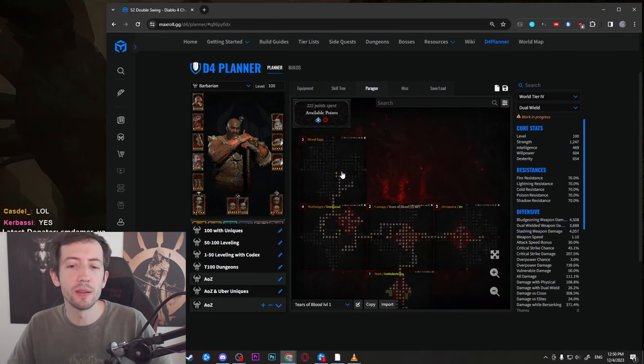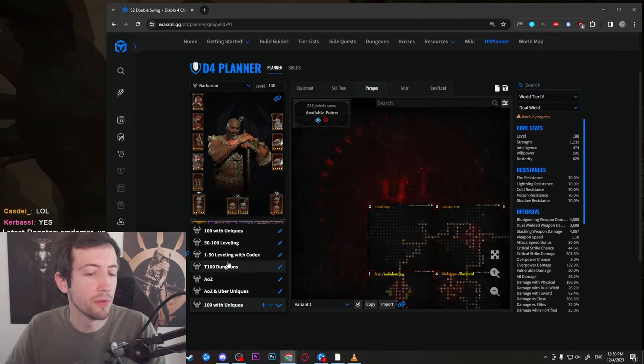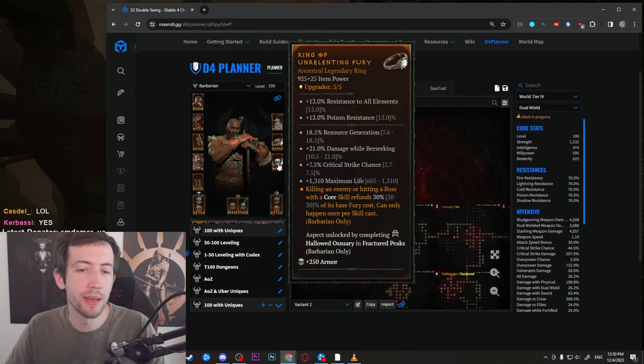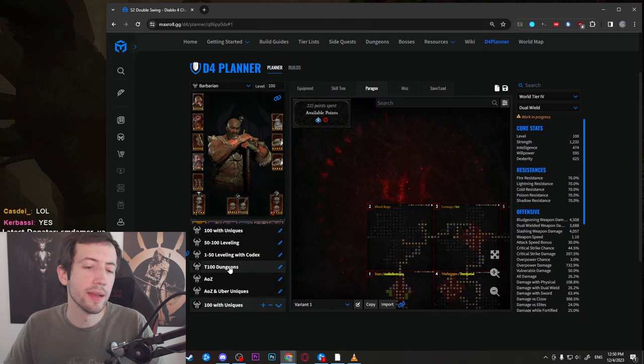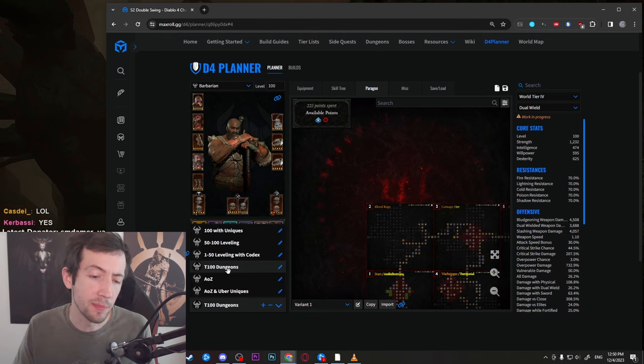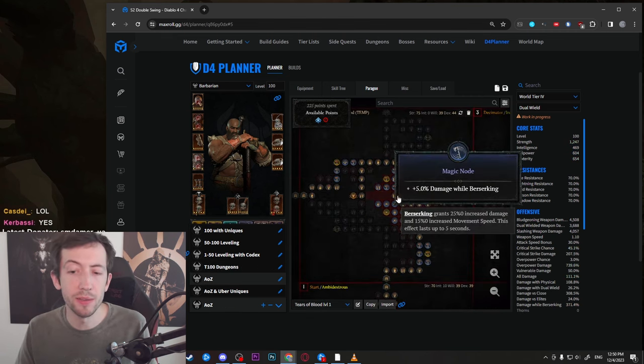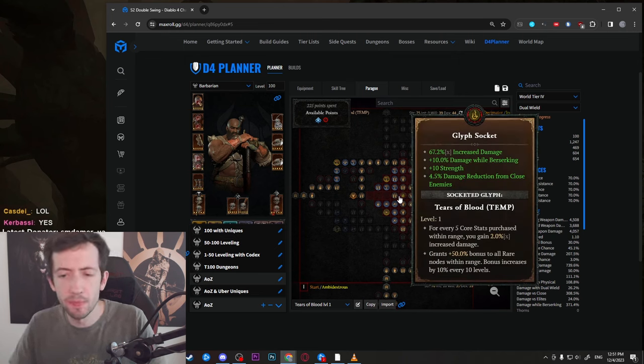I want to go over the setup I made and show you what this is all about. We have a new default planner here, and I have all these different variants: the original with leveling 1 to 50, 50 to 100, and then with uniques. So there's full progression covered, and the setup actually doesn't change all too much for high-end stuff as well.